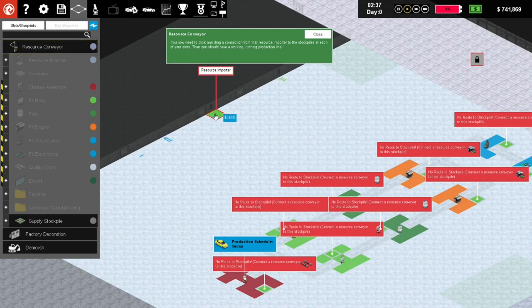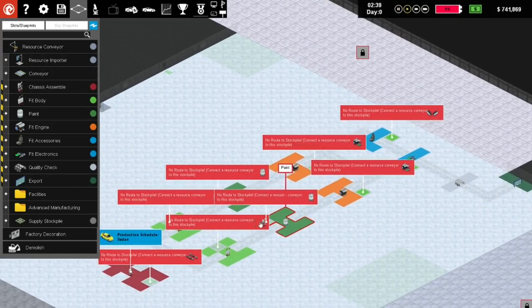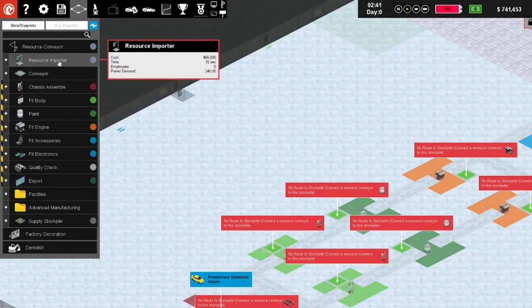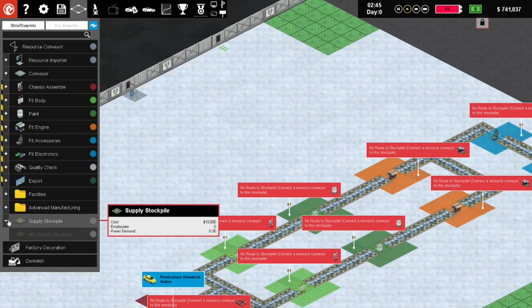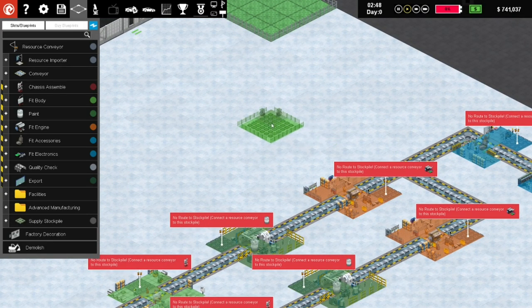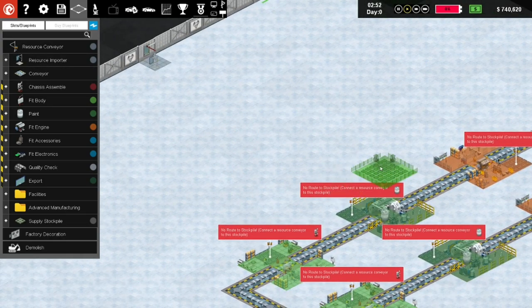Cancel resource conveyor mode. I need to provide all of these things with their required elements. From a resource point of view - can we get a supply stockpile? Yeah, I think that is what we need. We'll try and get a bit of a supply stockpile going somewhere close to the line, maybe something like this where the resources can come in. We've set it up over here, so let's do a supply stockpile.